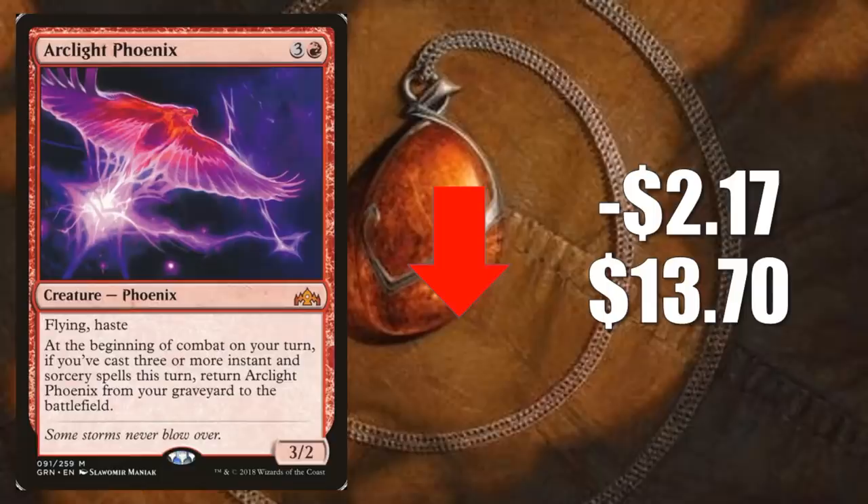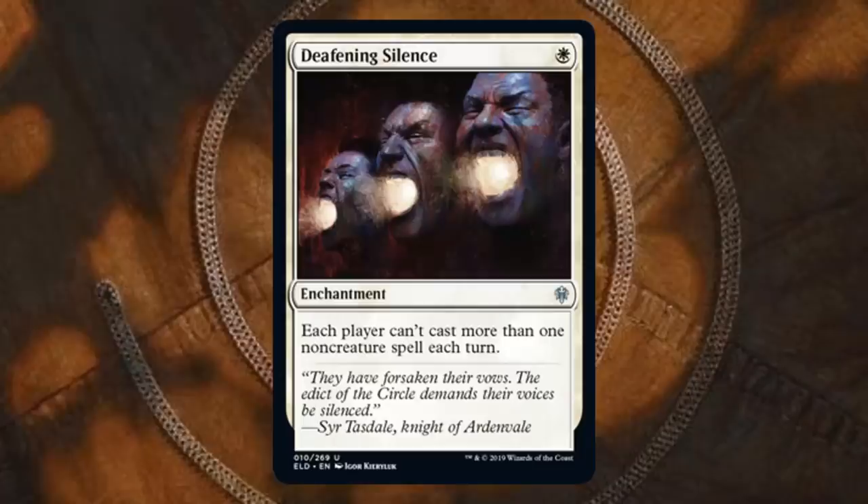Number two: Arclight Phoenix. This is a card that is going down and will probably continue to go down at a pretty nice clip, even though it is not rotating out of standard. It goes down $2.17 to $13.70 this week. The Arcane Tempo Challenger deck was a thing that happened, so more copies got pushed out into the marketplace — it's a little easier to find than your average Mythic Rare from Guilds of Ravnica. Recently, with the banning of Faithless Looting in Modern, this card is going to have a hard time doing a whole lot there. It has not really recovered from that yet. It sees a little Legacy play still — there's a Izzet Phoenix deck that can do well every once in a while — but that's not enough to hold the price point. In Standard it didn't have a very good season, and next season the outlook isn't very good. We saw a preview card this week, Deafening Silence, which continues to put pressure on that card in the format. I think this card stands to lose a lot more value unless something drastic happens.